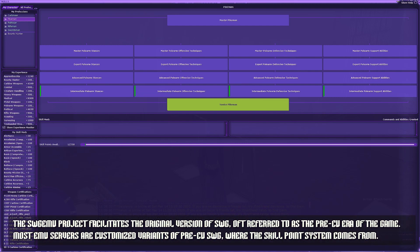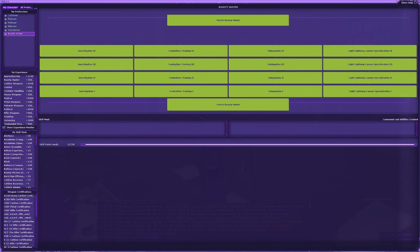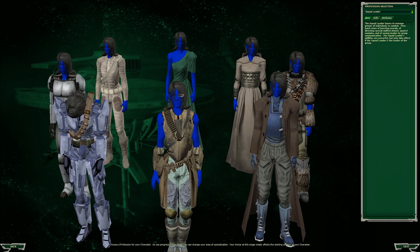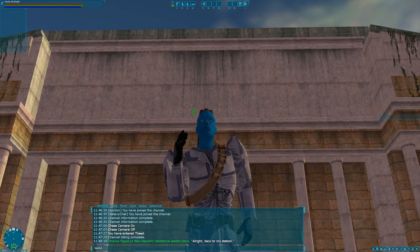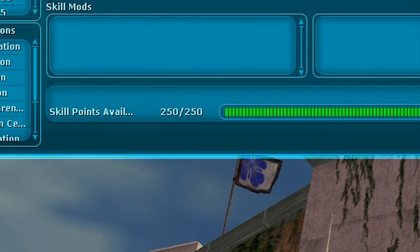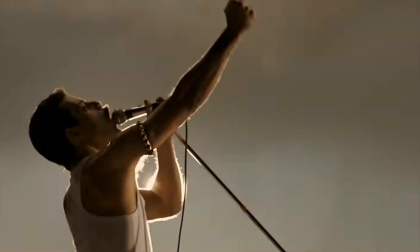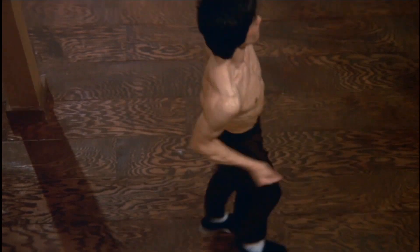Instead of a level system, SWG features a skill point system where you can spend points to go through skill trees to create a truly unique character. EIF takes this a bit further, allowing you to have one chosen profession that you get for free at no skill point cost. That means that you can be a bounty hunter, commando, doctor, entertainer, merchant, ranger, smuggler, or squad leader. You can augment your chosen profession by spending 250 points on various skill trees such as architect, artisan, armorsmith, bioengineer, carboneer, chef, creature handler, dancer, droid engineer, fencer, image designer, medic, musician, pikeman, pistolier, rifleman, surveyor, swordsman, tailor, taraskazi artist, and weaponsmith.